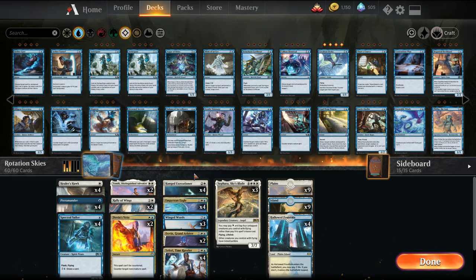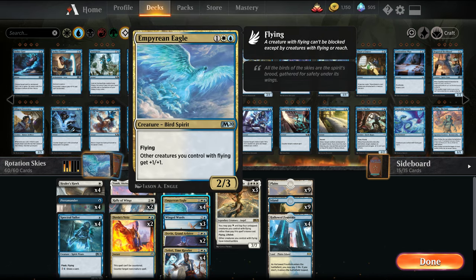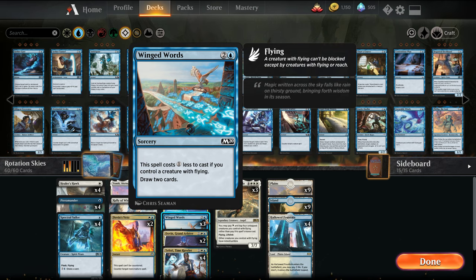Kind of protect us against Board Wipes mainboard. Three-drop: we have Hanged Executioner. It does its best Lingering Souls impression — comes in and creates two 1/1 Flying Spirits for three mana, but it also has built-in removal for four mana; we can exile it and another target creature. So if there's like a Rekindling Phoenix, we can exile it. Empyrean Eagle is an Anthem effect, so it makes all our other flyers get plus 1/1, and this can stack. Winged Words is card draw — basically two mana draw two in our deck just based on the number of flyers.